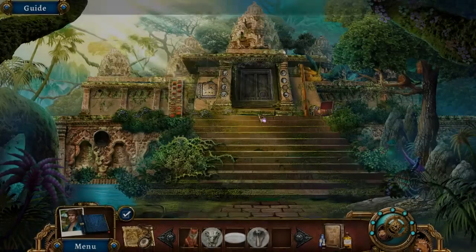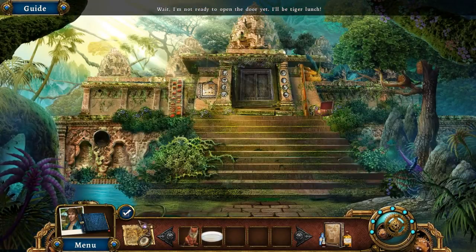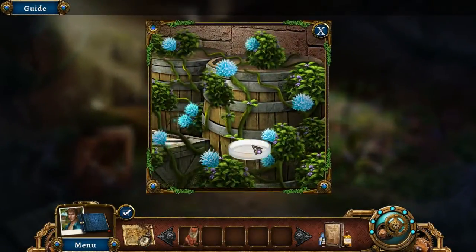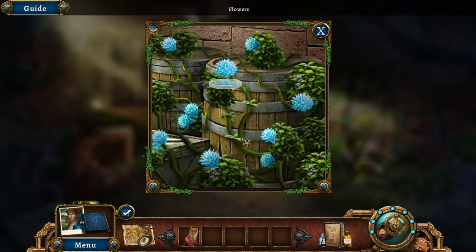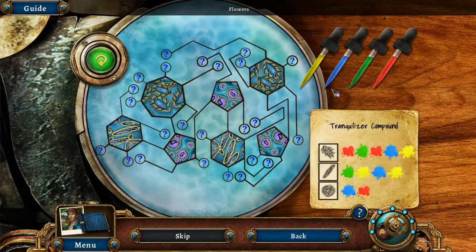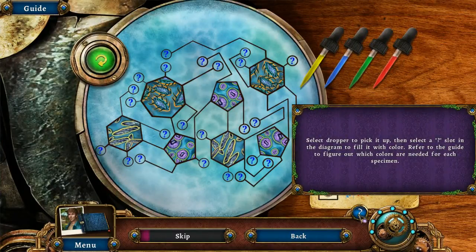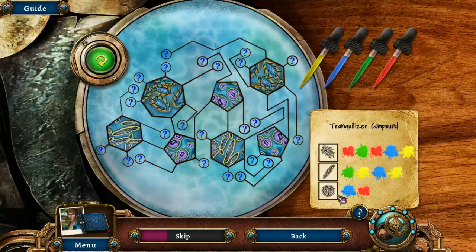We'll go back here first and put these tokens in. I don't think I want to go in there because I have to sedate the tigers first. There we got our pollen — let's do the chemistry. Select the dropper to pick it up, then select a question mark slot in the diagram to fill it with color. Refer to the guide to figure out which colors are needed for each specimen.